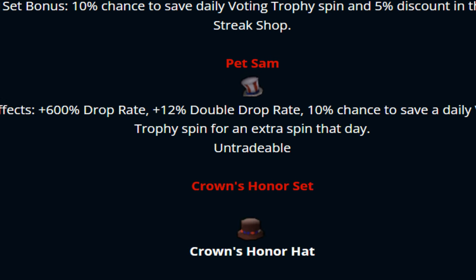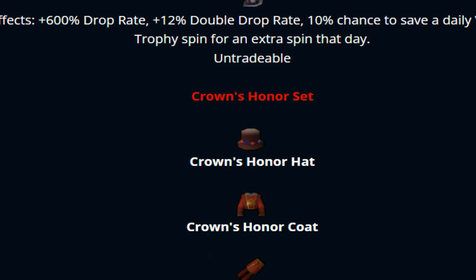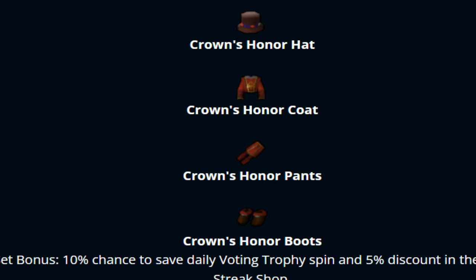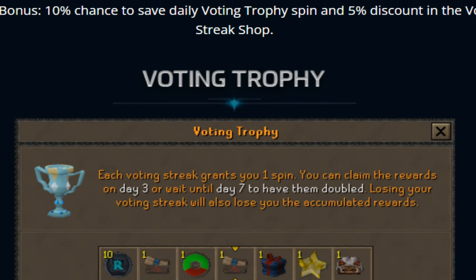New items: the Pat Sam rune — 600% drop rate, 12% double drop rate, 10% chance to save a daily voting trophy spin for an extra spin of the die. Then we have the Crowns On a Sat rune — that looks sick — with a 10% chance to save daily voting trophy spins and 5% discount in the vote streak shop.